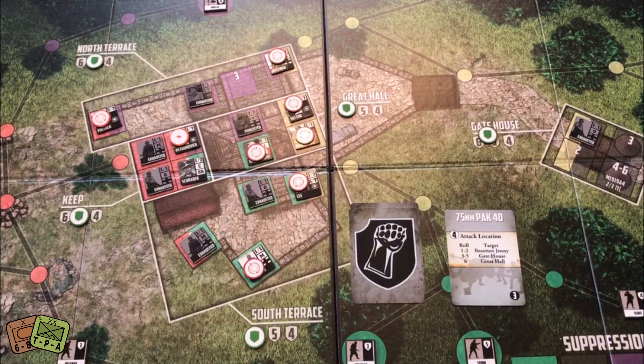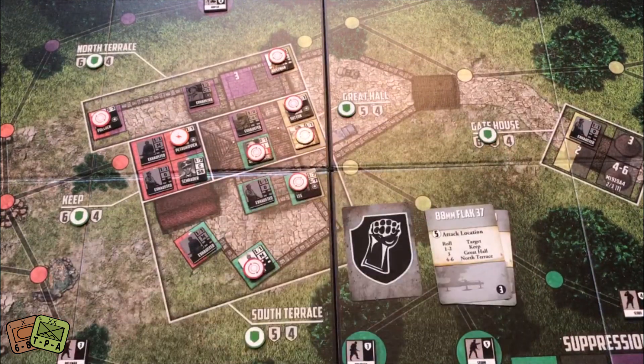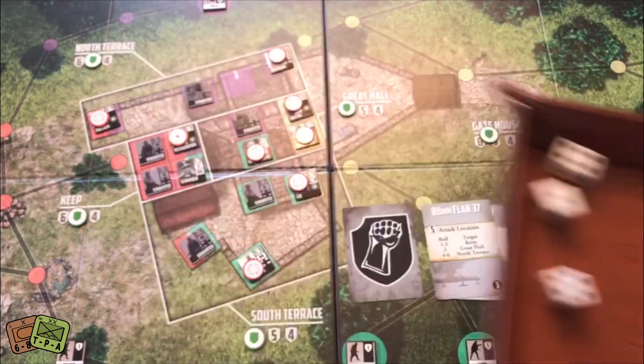Pack 40 — it's going to attack the Great Hall. Four dice needing sixes — they miss. Fantastic. Next card is a Flak 37 — roll a die, they attack the Keep. Five dice needing fives. Total misses — look at that, that's awesome.